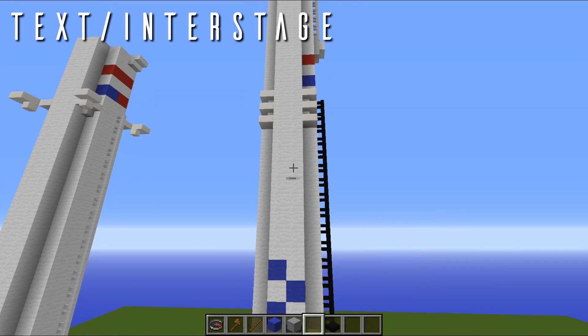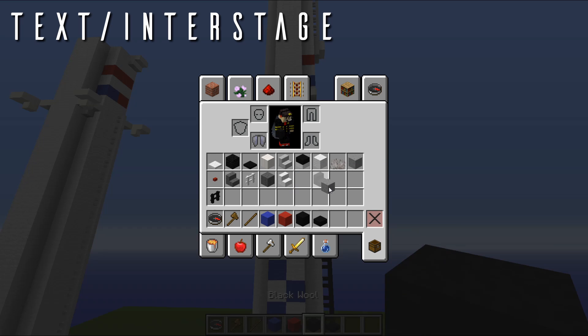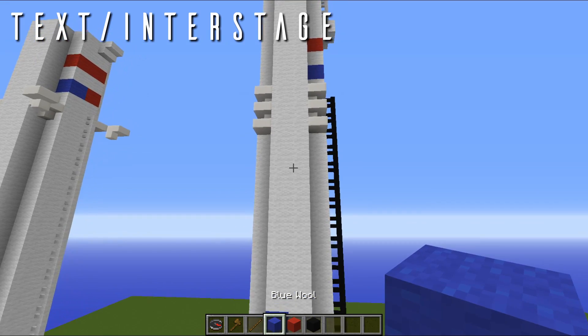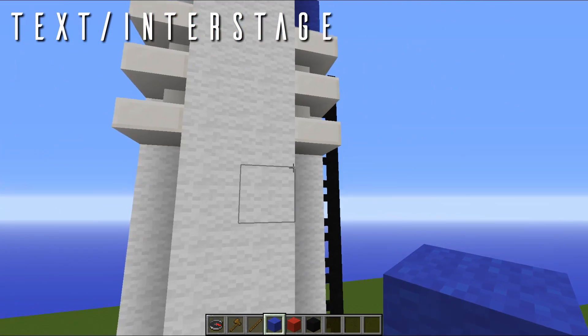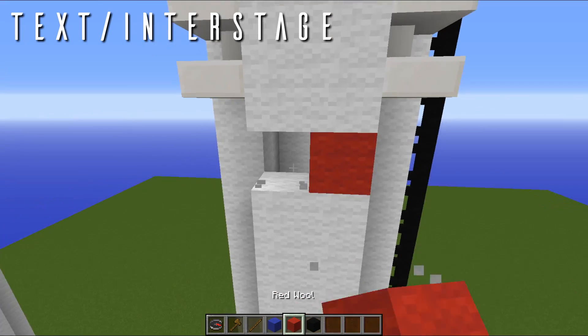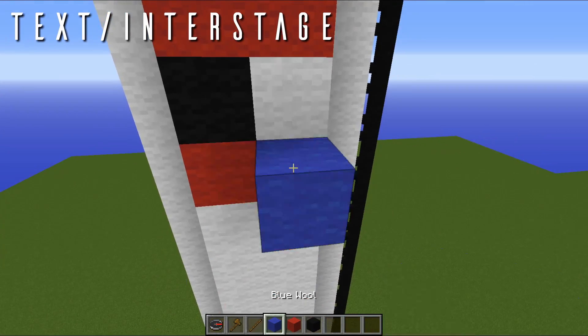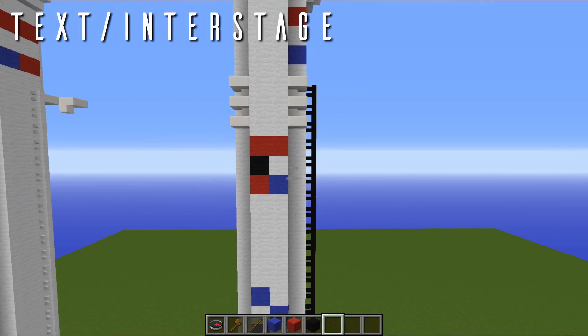And then we're going to come up a bit more and do the SpaceX and Dragon logo. We're going to need red wool and some black wool — those are the three colors you need. Where the grid fins are, we're going to come down half a block right here and do two red blocks, then a black block below it, and then a red and a blue block like so.